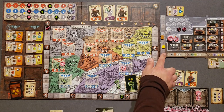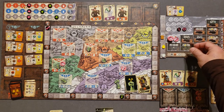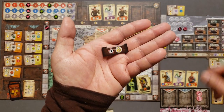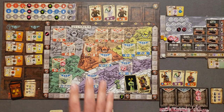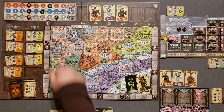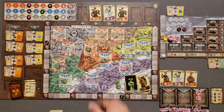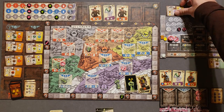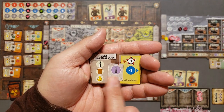I'll go to Hope Island and spend one scrap part to build a room. I'll build this room, gaining two fuel and one point. I also realize I forgot to award myself two points from a mission I completed earlier — catching up on that now. Sorry about that.